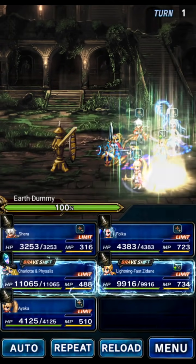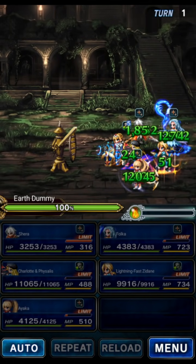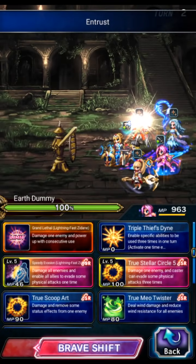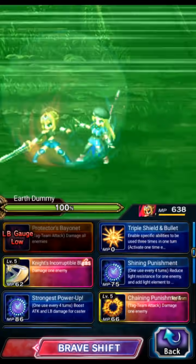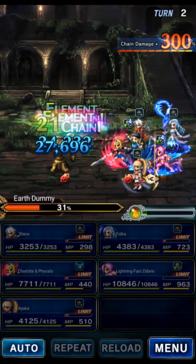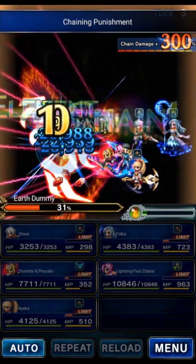This one is Earth, so it's weak to wind. We're gonna imbue wind. Guard everyone. Entrust Zidane, shift Zidane, stack the LB. Guard, guard, stack the LB. Shift, tag chain — and then this one is handled as well. We have less killers this time without Baymed, but it's not gonna matter in the least. Zidane is stacking his LB. Five turns or less for the Earth Dummy. Exact same team.